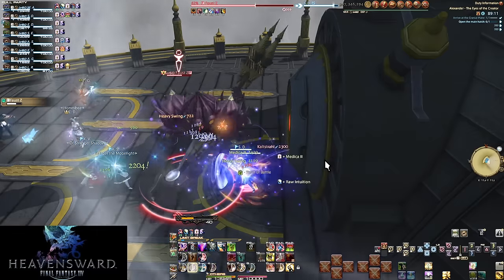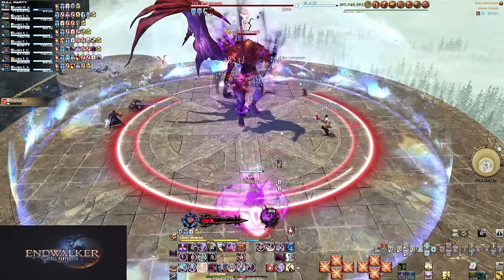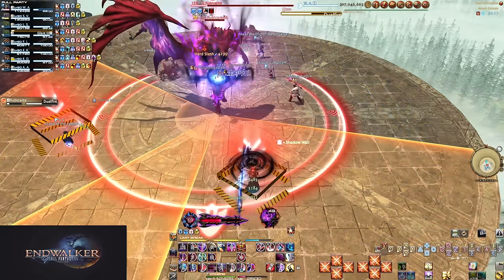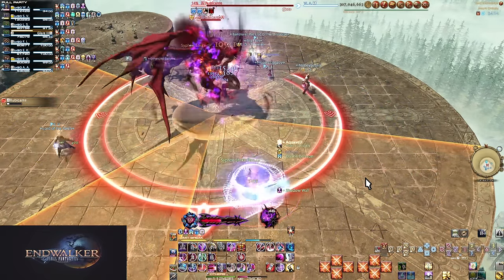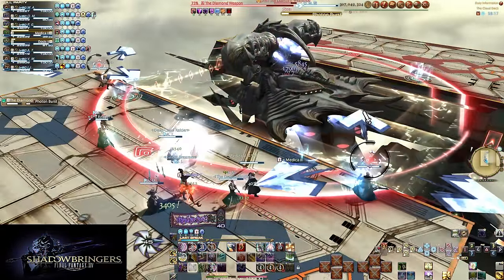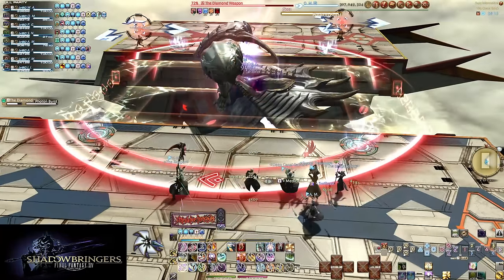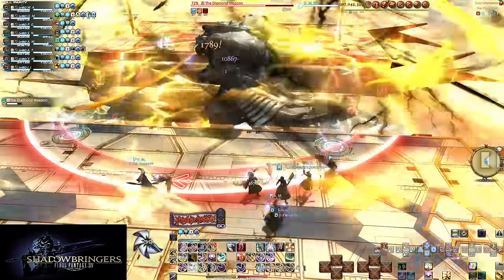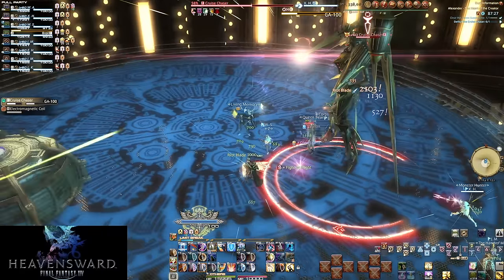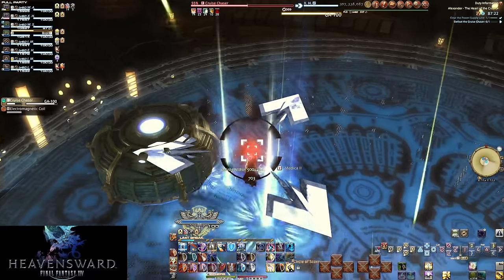There are also fights that give both tanks a tank buster — rather than one tank getting one AoE, both of you get hit with something. When there are multiple bosses, of course there will be multiple busters, but I mean one boss with multiple busters. These tend to go specifically on tanks in newer fights, but in older fights it's enmity-based. Going back to keeping second place: if you aren't in second, someone else is getting an entire tank buster. And in content like Extreme, even new fights can be enmity-based.